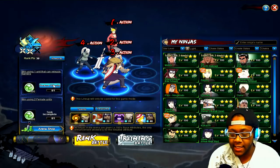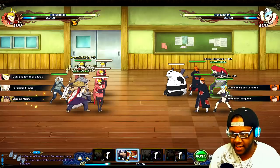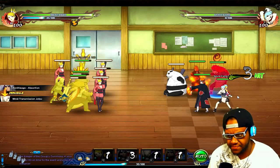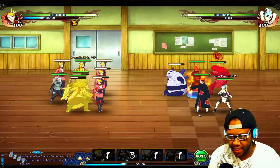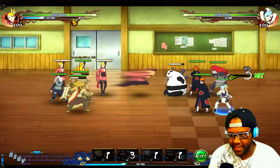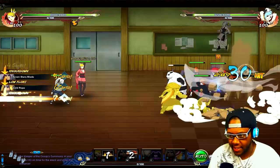The combo goes: repulse from the main, repulse to knock down, knock down to repulse, repulse to knock down, knock down to low float — then acupuncture — low float to knock down, immobilize, and knock down to low float. She chases the immobilized target, so you can have two people immobilized at the same time. Let's get into a match and see how it works. We've got a Tendo team — they're using Choza in the back. We're not gonna be fast enough to stop him, but we'll hit Choza with chaos.